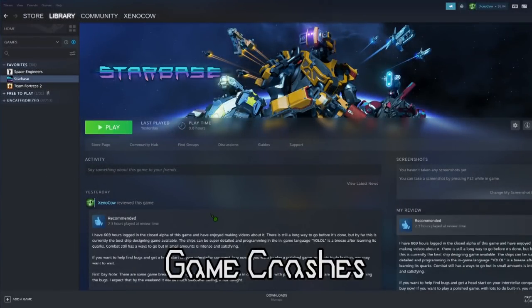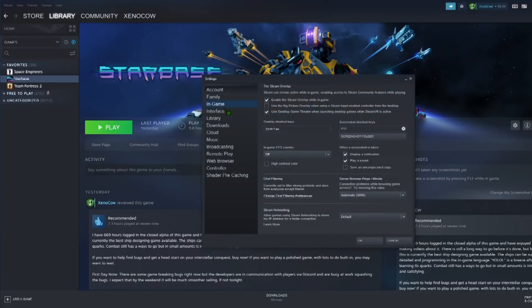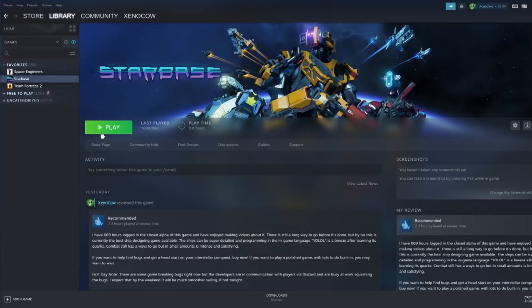If you're having difficulty with Starbase crashing often, the developers have suggested, and it has been tested — myself included — to follow these steps. Click on Steam, Settings, In Game, then unselect 'Enable the Steam Overlay While in Game', and down in Steam Networking, change it from Default to Never. Select OK and then try playing again.